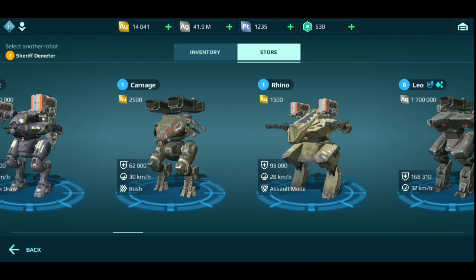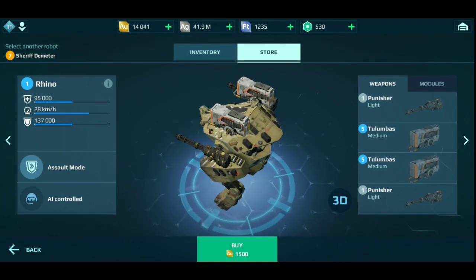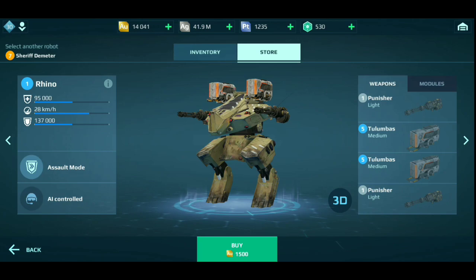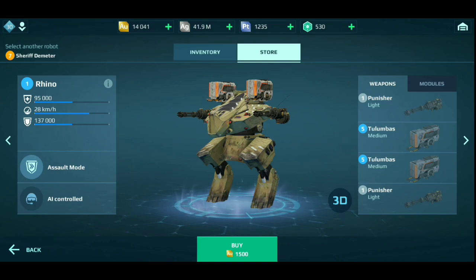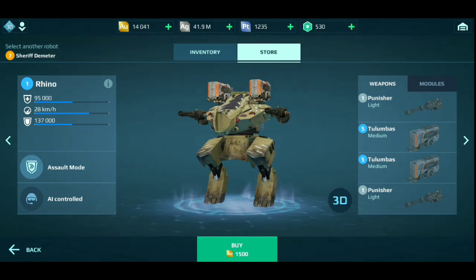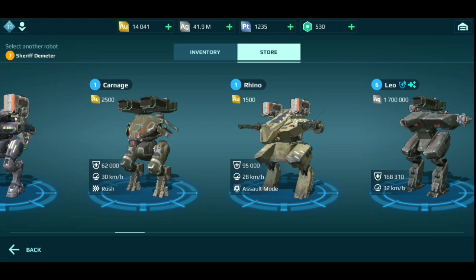And one more — the Rhino. This thing used to cost 3,000 gold; now look at it: 1,500 gold — the price of a Rogatka, the price of a Tehran. I can't believe it. This thing is now so cheap — anyone can buy this too. You can have a robot with a physical shield, an assault mode, and a weapon configuration like a Griffin — basically like a Griffin as well, with a physical shield and can run faster, for 1,500 gold. That's not shabby. I'm just blown away.